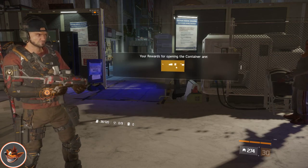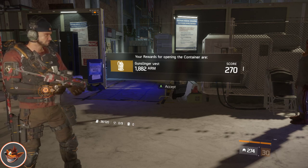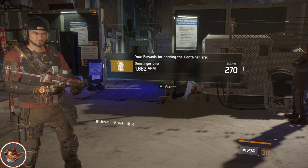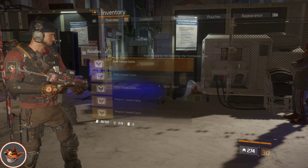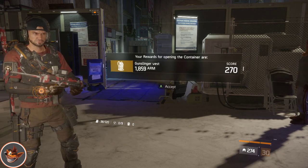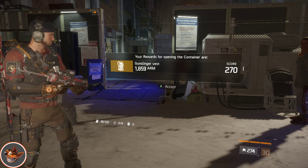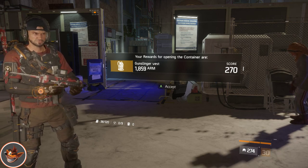Let's see what we get in this bundle — a Gunslinger's Vest, yet again a vest that is quite good in a high end build or something like that. Then another gear cache gives us another Gunslinger's Vest. You'll see a lot of these Gunslinger's Vests in boxes — very, very popular vest.